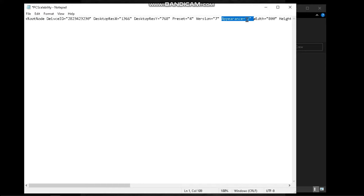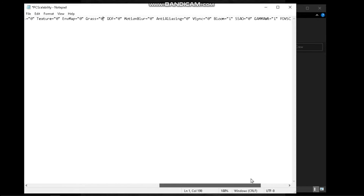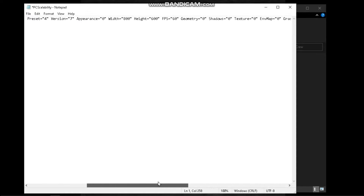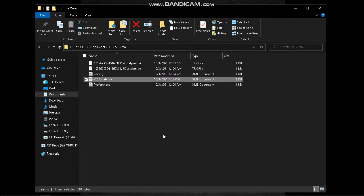Make sure to set the appearance to 0 to make it work, then change some other values. Now save it, and let's test the game.